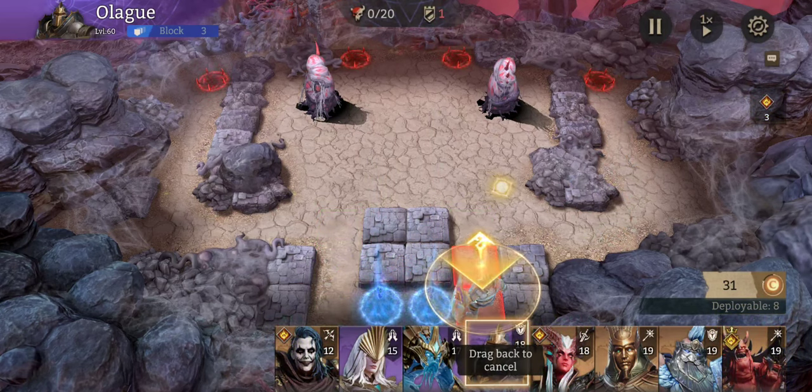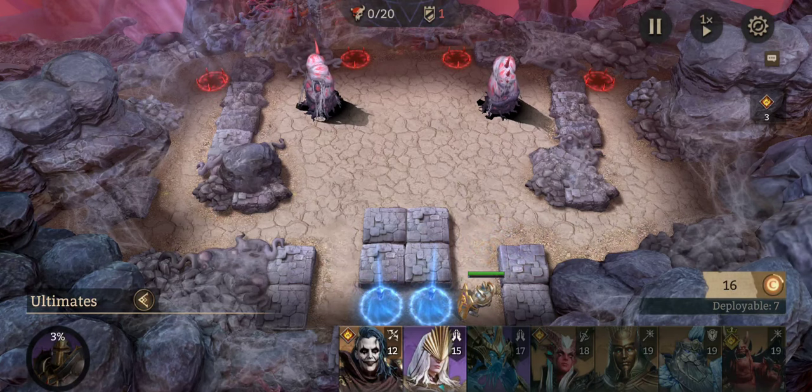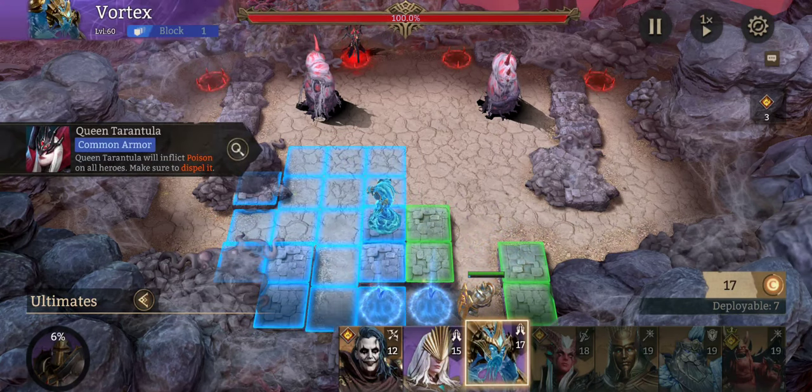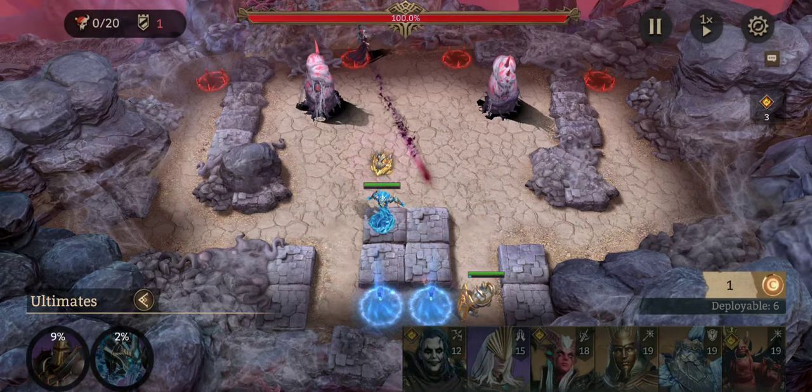First, what we end up doing is placing our Olag back here. What this does is negate that front tile from taking any damage from falling stones.